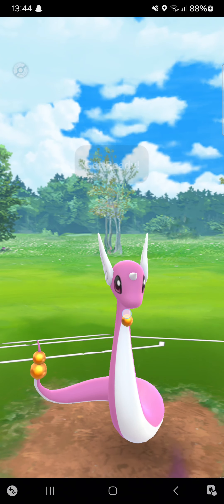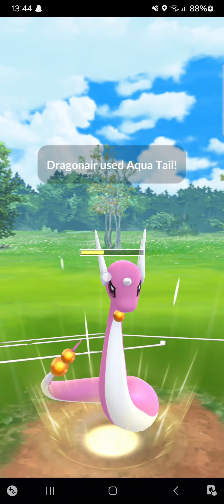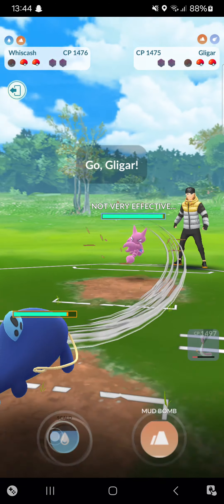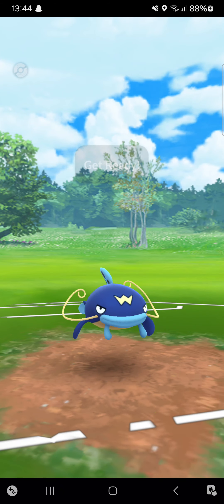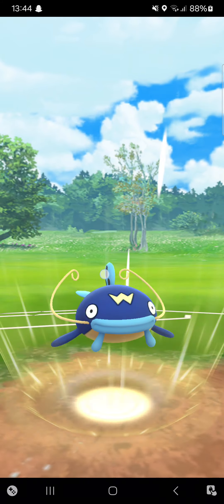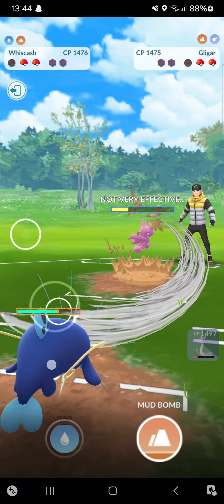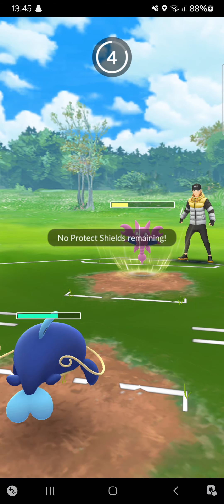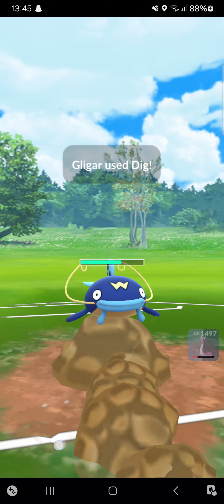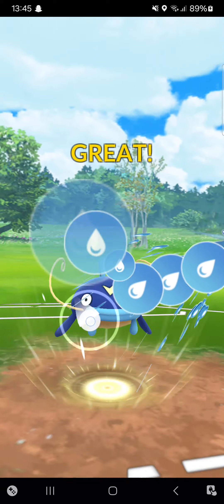Opponent throws in his Shadow Steelix — going for Aqua Tail, it will do a little damage. I'll save my Dragonair for later. Opponent in the back has a Gligar! I can double Scald him — no way! He can hit me once but that won't be enough. It's a solid amount of damage. Opponent will go for Iron Tail — I cannot do anything. I won't risk an Aerial Ace, so I'm deciding to go for Scald.